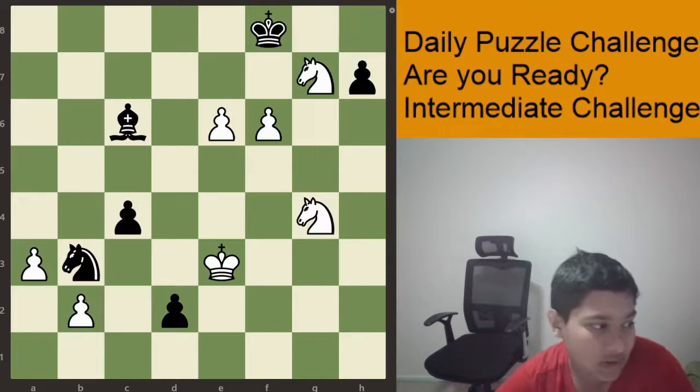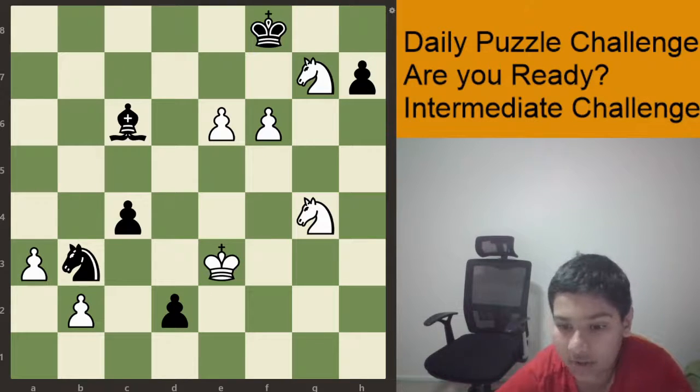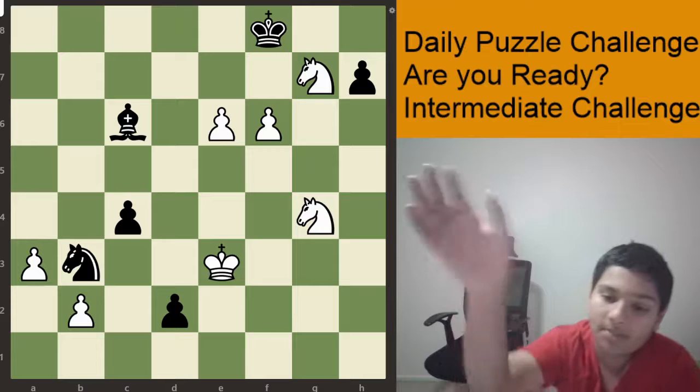Now let's look at the puzzle for today. This is white to play and checkmate in 3 moves. Good luck solving the puzzle my friends. And if you're enjoying my videos, don't forget to like and subscribe. See you in the next video — bye bye everybody!